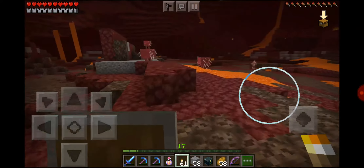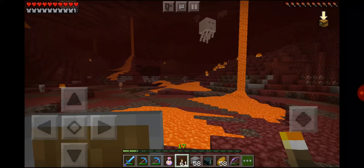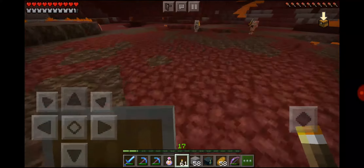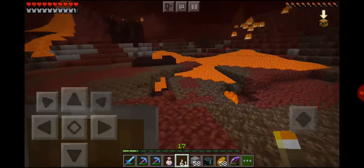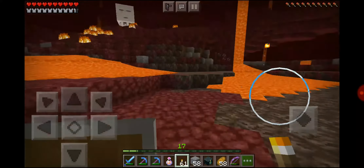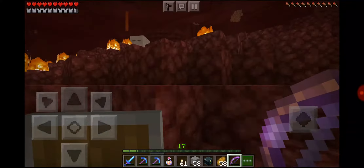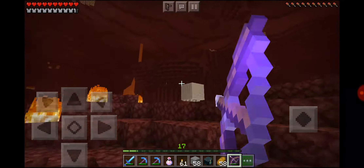Oh hey, look — here's one of those baby striders riding an adult strider. Is that a different nether fortress? No wait, I think I might have been here once before. If I've been here, that means we've got to get out of here — we've got to go further away from the already loaded chunks.